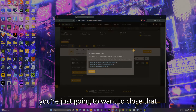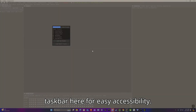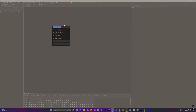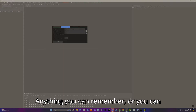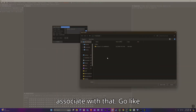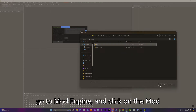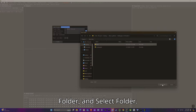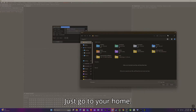Open up Smithbox — I have it on my taskbar for easy access. You're going to want to create a project. Call it whatever it is so you can remember it. Go to the mod part, go to Mod Engine, then click on the mod folder and select folder.